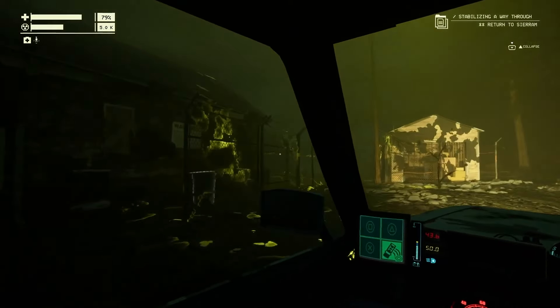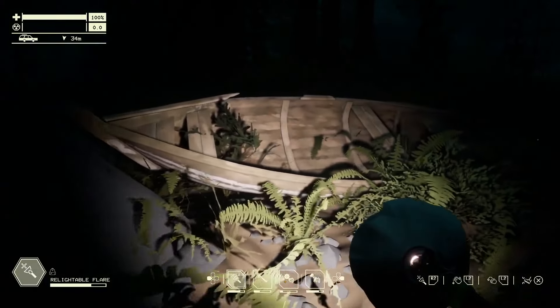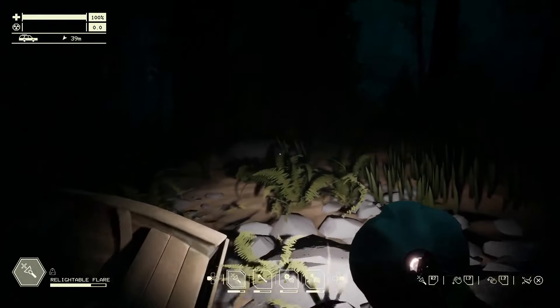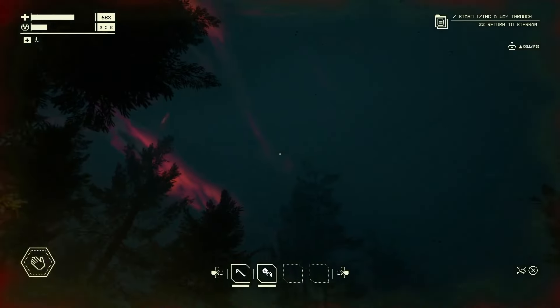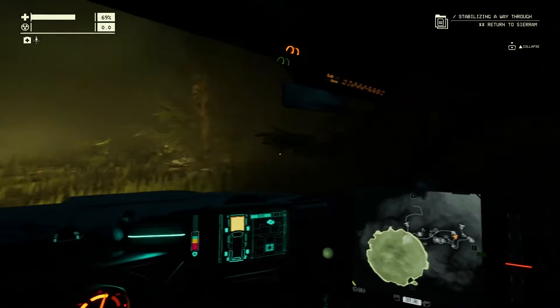Every time you visit a junction, certain aspects will be different. The zone causes all manner of things to get jumbled, like different anomalies infesting the area, as well as resources and buildings appearing in new places. Worse yet, large atmospheric shifts can form and pass nearby, bringing increased anomalous activity. It's generally a good idea to give these things a wide berth, but with the right gear, you might just be able to use it to your advantage.